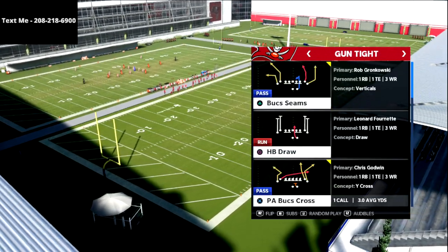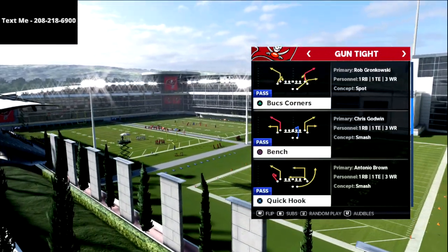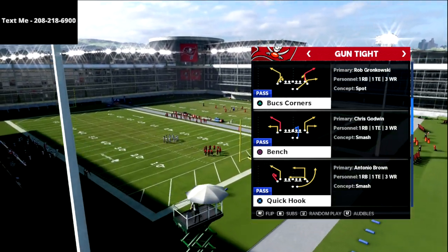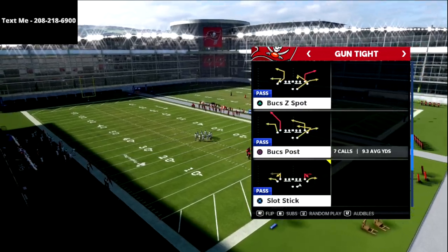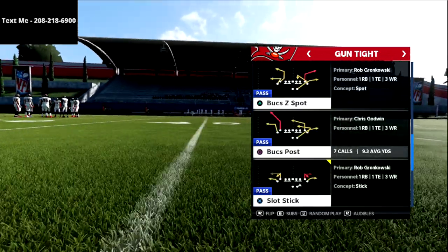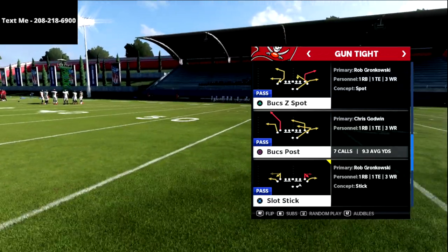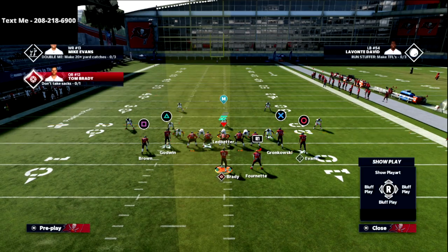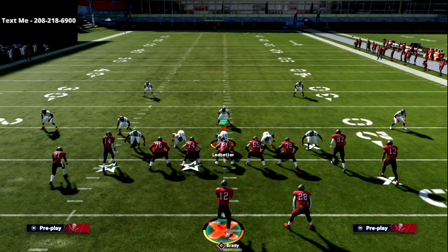Let's talk about Gun Tight. This has been one of my favorite formations forever — this offense is so much fun to run. It's really, really good against man to man, and it all starts with this play: Bucks Post. This is the best play in the formation. I like to call it the power play — the play that you must make go, the play that you will make go, and the play that you're going to want to run again and again and again.